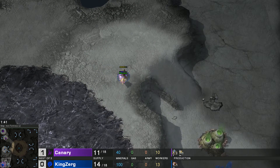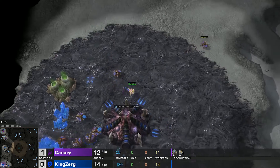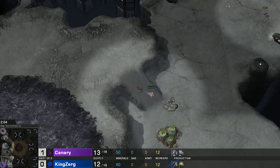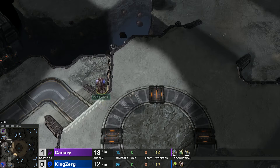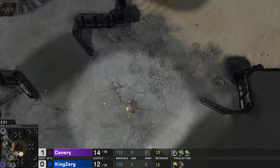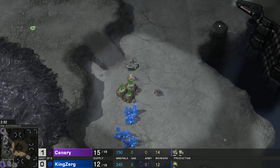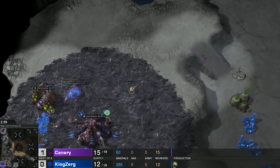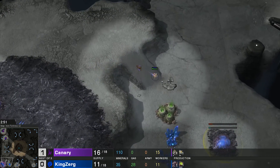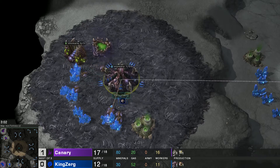On the low ground it's a lot harder to wall off any early aggression, but Canary is banking on being a four-player map and scouting first. KingZerg's overlord is going in the right direction but it's a gutsy move. KingZerg is forced into a pool-into-extractor at almost the same time, opening up very aggressively. On this map there's no natural base, so Canary is actually forcing KingZerg into a more aggressive stance. Canary's gateway fast expand provides aggression opportunity but lacks early defense.